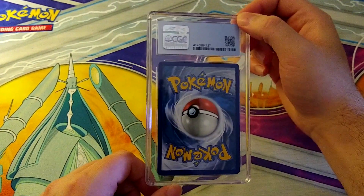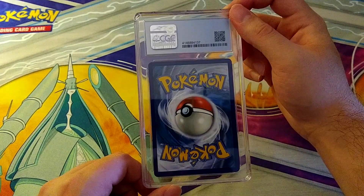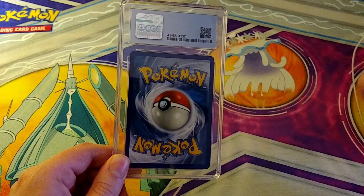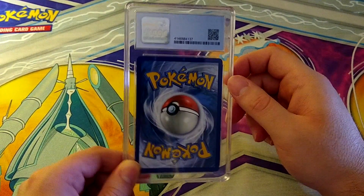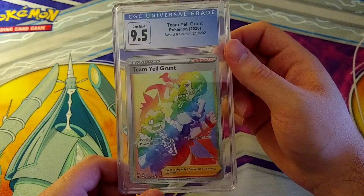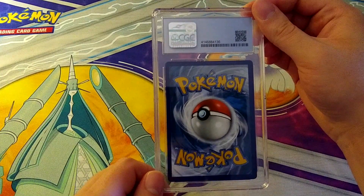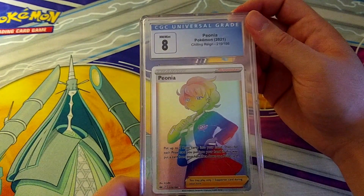Some of these cards I did not even resleeve — I bought them in a lot from a guy and they showed up in top loaders that were double-sleeved. He had sleeved the card initially in a penny sleeve and then took a deck sleeve with a solid back, sleeved it the opposite direction — double-sleeved in a top loader. I just sent them in like that without looking at the back of some of these cards, and they're pulling 9.5s and 10s. That's Team Yell Grunt from Sword and Shield. I'm surprised and impressed at the quality.